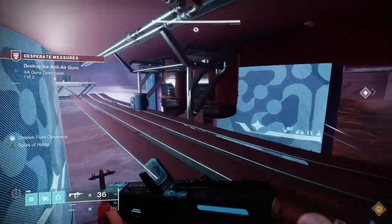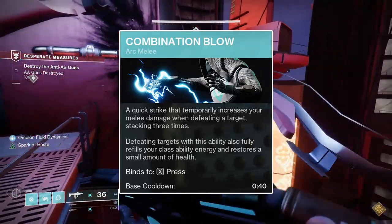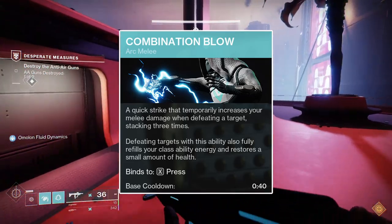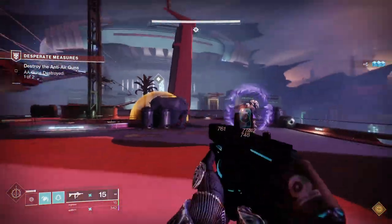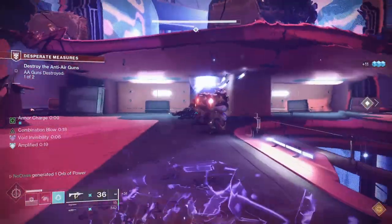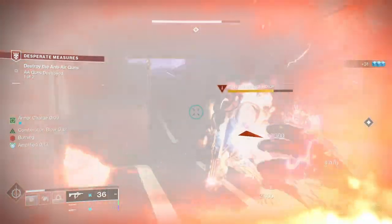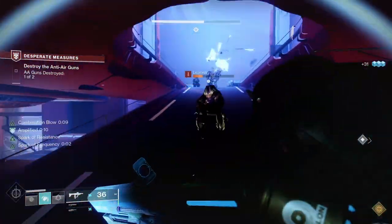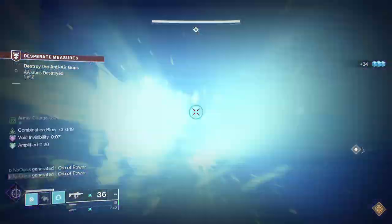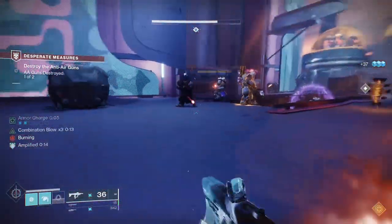As for the melee ability itself, Combination Blow is the best choice for use with Assassin's Cowl. Combination Blow will, upon getting a kill with it, fully refund your class ability, heal you a small amount, and grant you a stack of Combination Blow, which increases your melee damage. Fully refunding your class ability on kill enables a loop between your melee ability and Gambler's Dodge — getting a kill with your melee grants you a Gambler's Dodge, and upon use of that Gambler's Dodge when near enemies, you instantly get your melee ability back. That loop will continue so long as you have enemies nearby. Additionally, Combination Blow's healing stacks with Assassin's Cowl's healing to heal you even more when getting a powered melee kill.